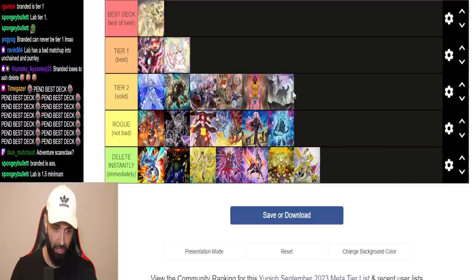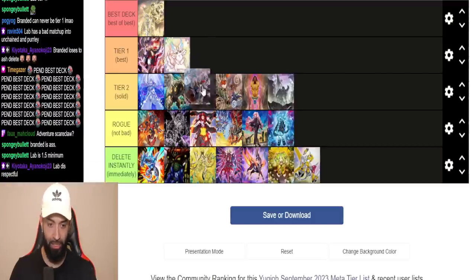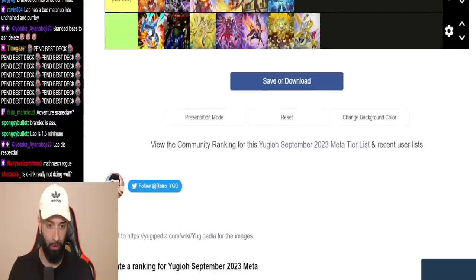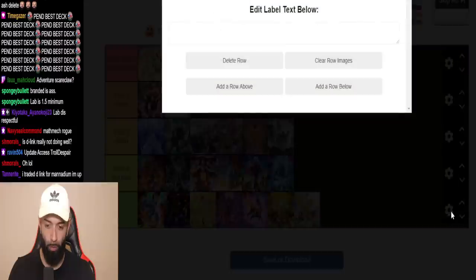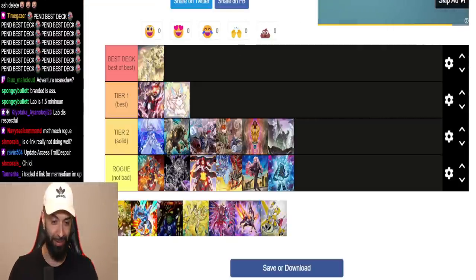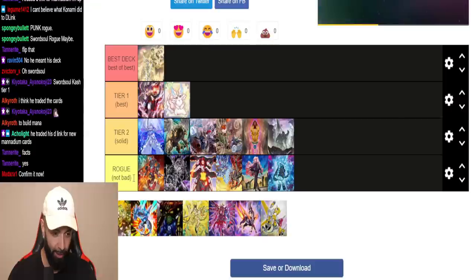Lab is not Tier 1, but Lab is good — Lab can easily win a game regardless of who you play against. I'm putting Scareclaw at legit Tier 2, not low end — it's in the category with the other Tier 2 decks. Math Mech I could put at Rogue or Tier 2 as well — it still has access to Circular and can steal games. Anything in Delete Instantly — emphasis on Dragon Link — sell immediately.